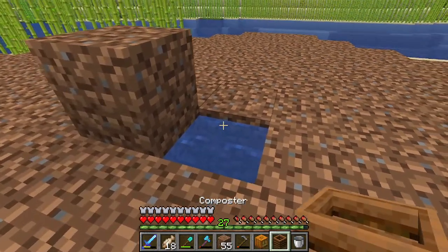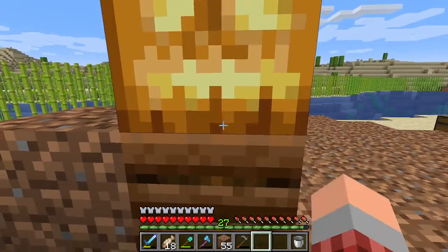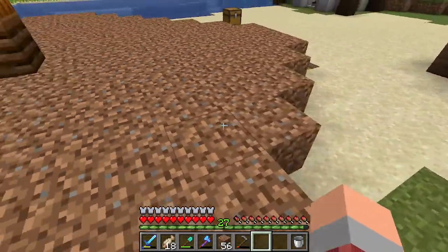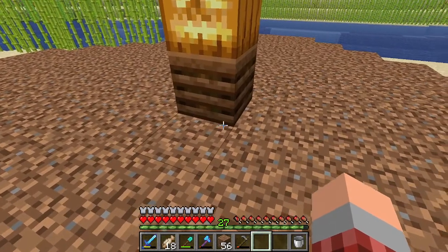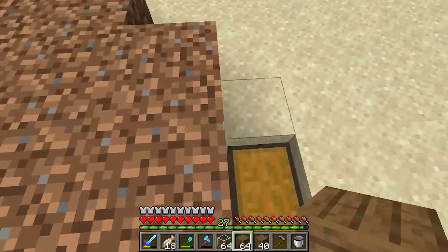Drop a temporary block next to it, place the composter on top of the water, and put your jack-o'-lantern on top. This will prevent the villager from jumping on the composter, and the composter will transform the villager into a farmer. The water underneath helps the crops grow better and makes fertilized soil.